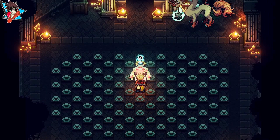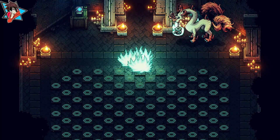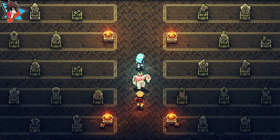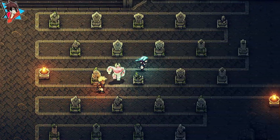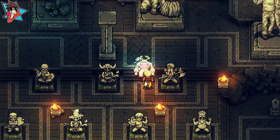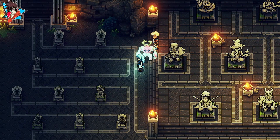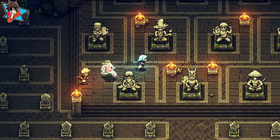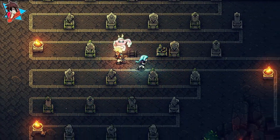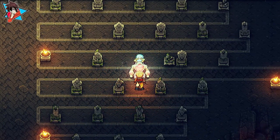Go ahead and pick the northernmost middle teleporter to be taken to another room with a bunch of gravestones. There are several broken gravestones, but only one you can actually interact with. Slightly to the northeast of the entrance is a broken gravestone — use the Mistral Bracelet while standing on either the left or right side of it and blast air into it. This will move the gravestone and reveal a ladder underneath.